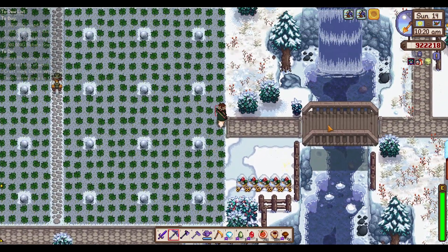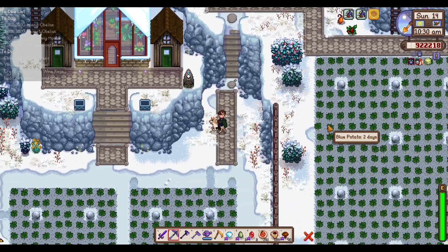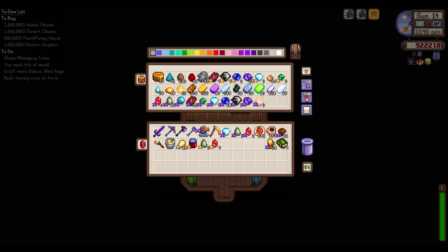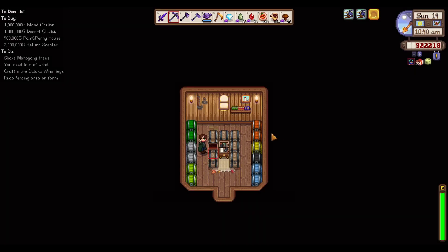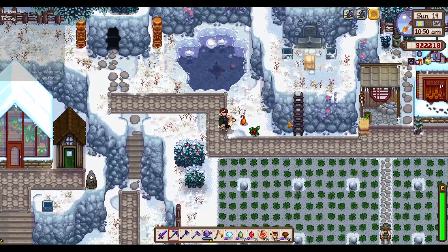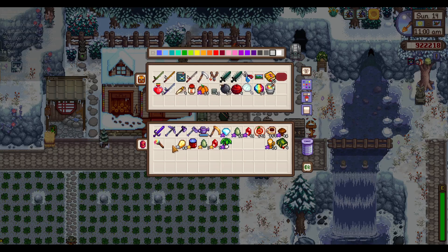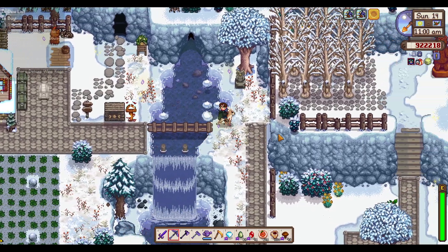Let's go gift Evelyn and George again. We can gift Shuck and Krobus — those are the four I've chosen to focus on. We can take in the gold quality ones now. We just need a leek for George. I don't think we have iridium quality diamonds. But let's only focus on those four for now — if we focus on too many people at once, it gets a little overwhelming. Grab a pumpkin for Krobus.